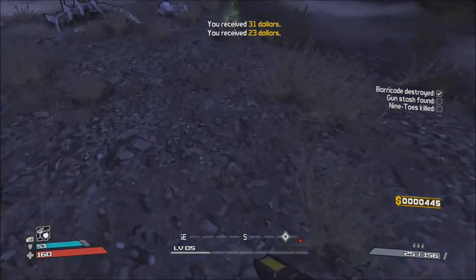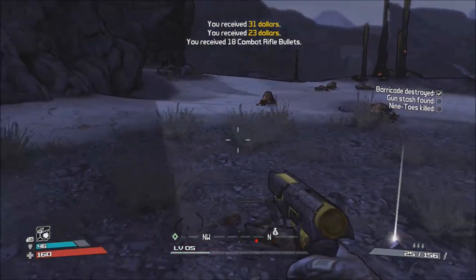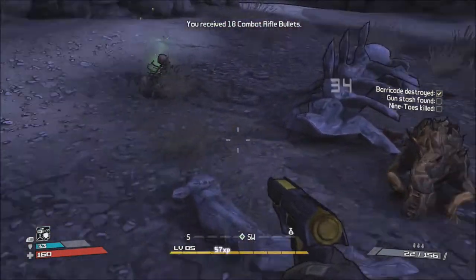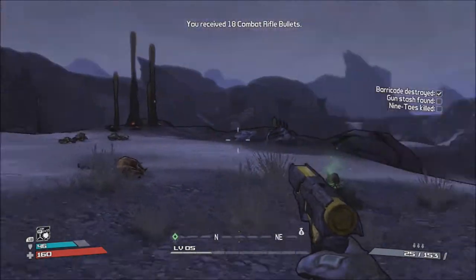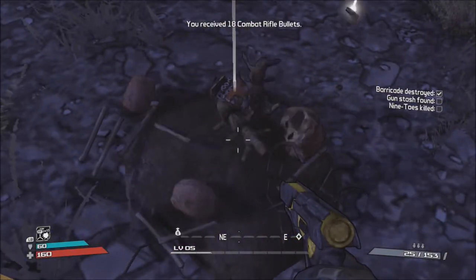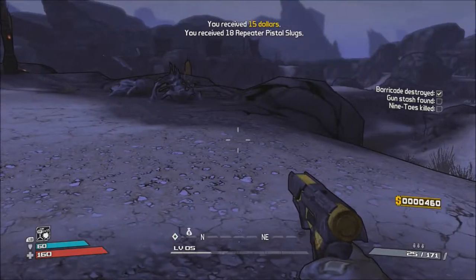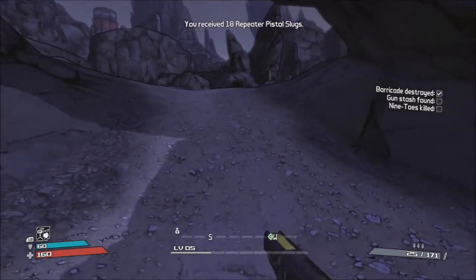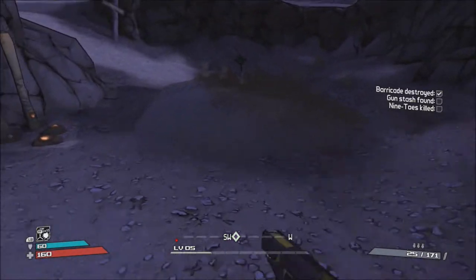Shotgun rounds — I don't use those. There we go, and that's some ammo. Okay, the next spot is the gun stash, which is right over here. If I remember correctly, it's behind his wife's grave.